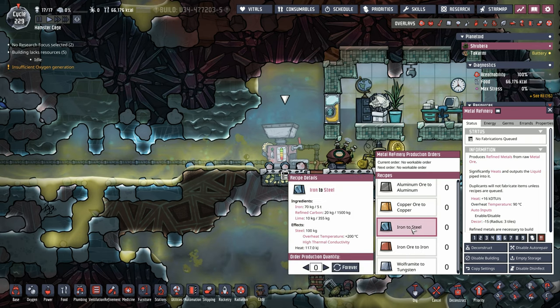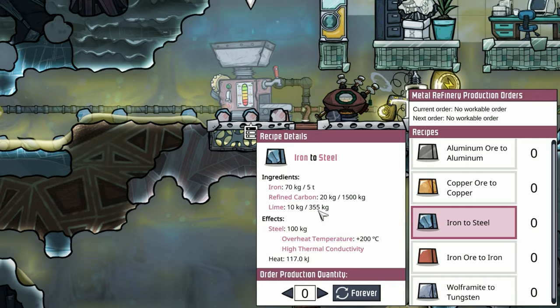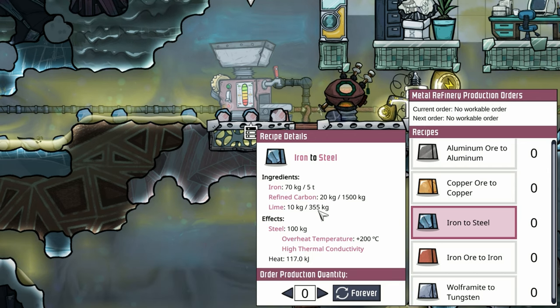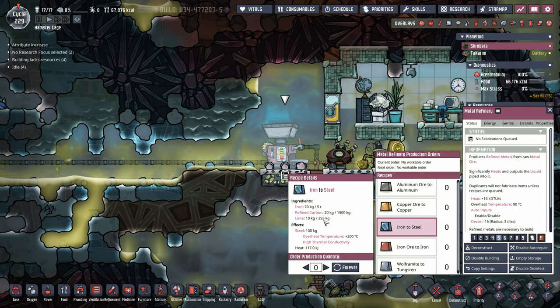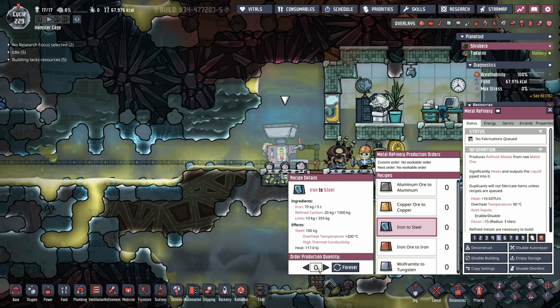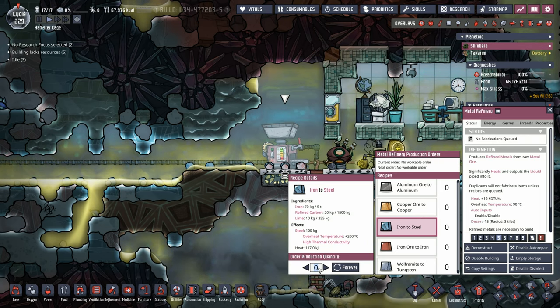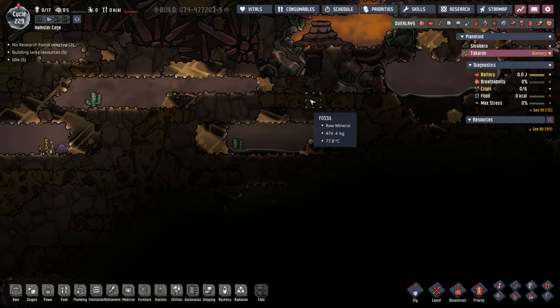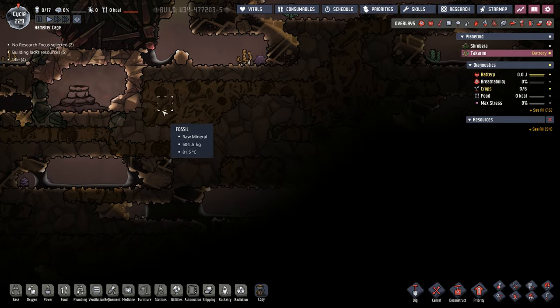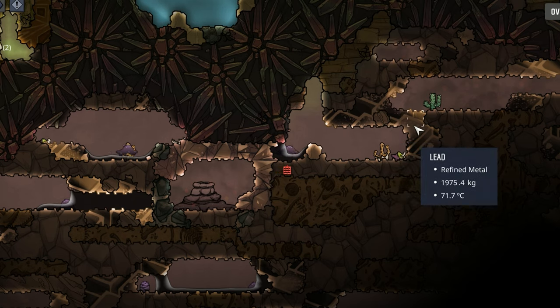I think we're ready for our first piece of steel. Very exciting. We got 355 kilos of lime. We'll be able to get more lime once those dreckos really start producing. We're limited to about three tons of steel with the amount of lime that we have. Over here on Takarini, here's some beautiful fossil — plenty of it. We'll be able to have plenty of lime from that. There's also some beautiful diamond and lead. We're going to get over there soon, but for now, the name of the game is going to be research — we've been kind of stagnant.